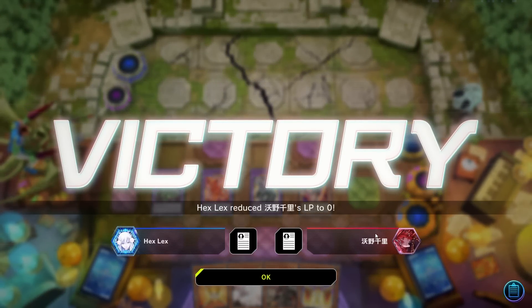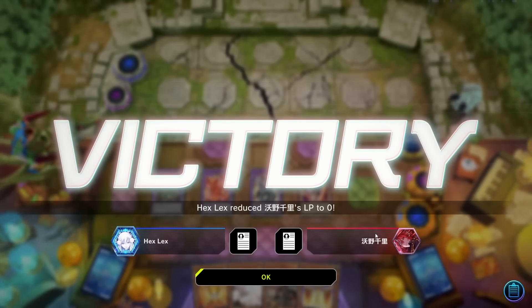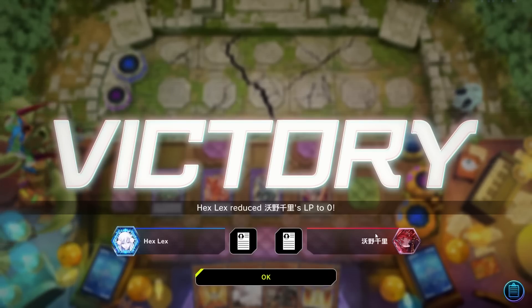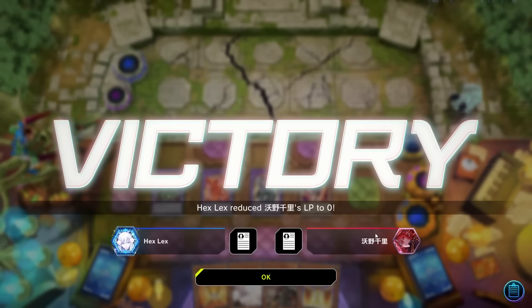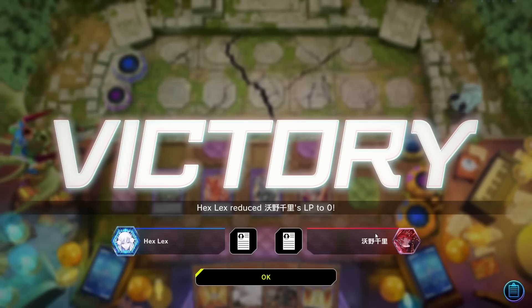The opponent did technically misplay enough to miss out on another turn — even if it probably wouldn't have mattered given their hand was only Dragolier and their field was only Lady Labyrinth. It's a pretty typical Branded Despia game: turn one setting up Mirror Jade and/or Dragostapelia into Guardian Chimera, following up into a relatively easy OTK even through a few points of disruption. Let's take a look at the next duel.